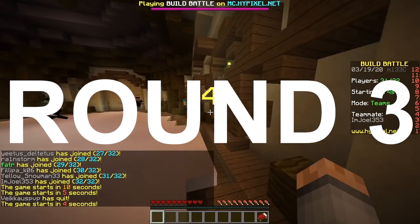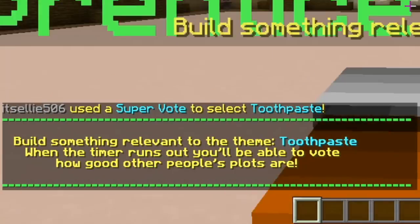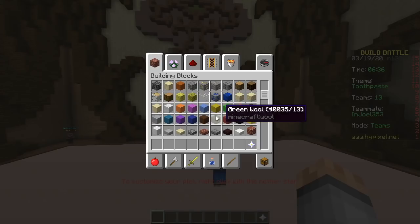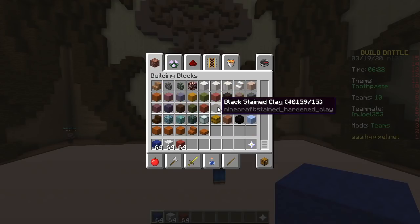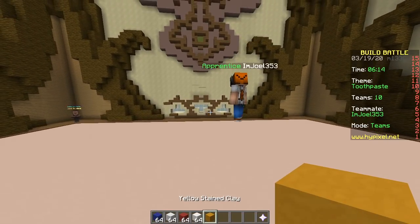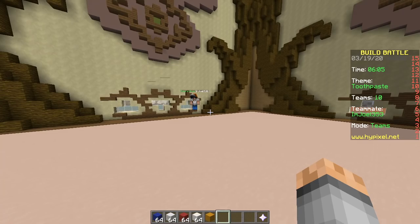Last round, baby! Only one minute of building. Options: beach, baby, toothpaste, elephant, garden. Toothpaste! So we will make a toothbrush — blue wool for the handle. What color for the bristles? White wool. And toothpaste — red wool with quartz. We'll change the floor to legendary as soon as it starts. The reason I picked this theme is because no matter how many minutes you get, even 20 minutes, you cannot make a cool toothpaste-themed build.